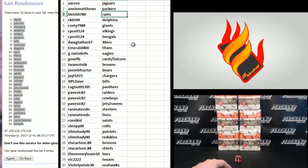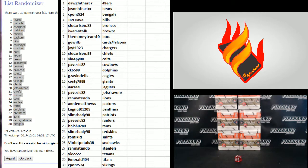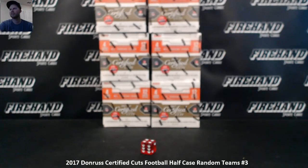Participant teams: A.A. Cree the Jags, Andy Matthews Packers, B. Bish Rams, CK6599 Dolphins, Coasty Giants, Seapont Vikings and Bengals, Dogfather Niners, Emerald Titans, G. Swindells Eagles, Go Wisconsin Football Cardinals and Falcons, Iwamoto Browns, Jason H. Tractor Bears, JT1923 Chargers, JIPA Dave Bills, Lugnut Panthers, Pavezic Raiders Cowboys Jets and Ravens, Ran Matendo Steelers Lions, Rami Kid Saints, Sleepy the Colts, Slim Shady Patriots and Redskins, Stu Carlson Broncos and Chiefs, The Money Team Bucs, Vic the Texans and Violet Petal Seahawks.